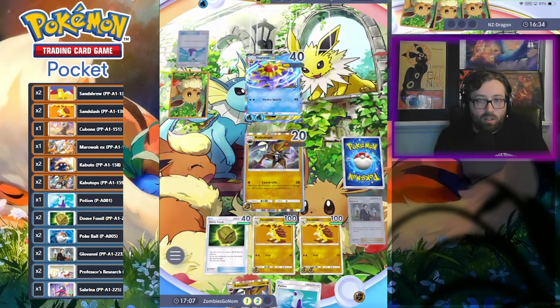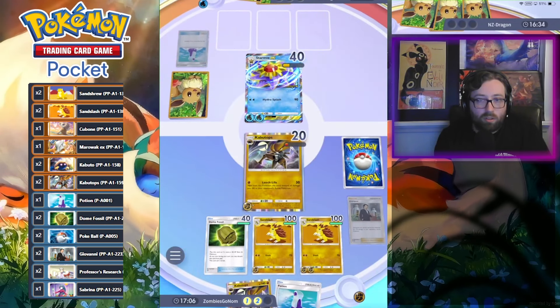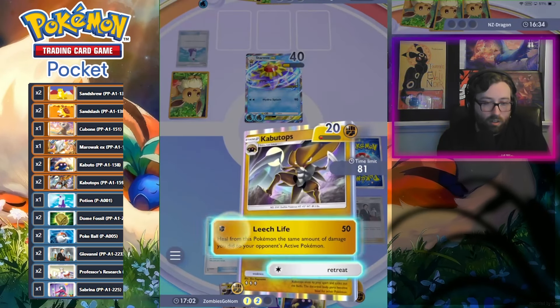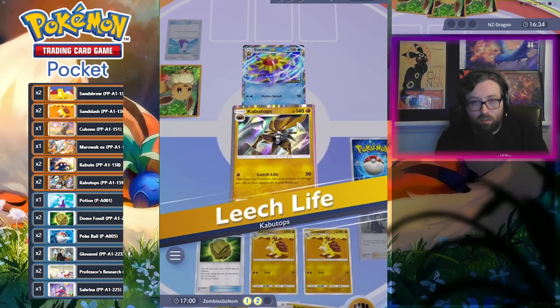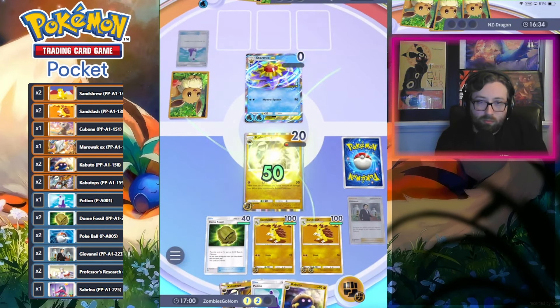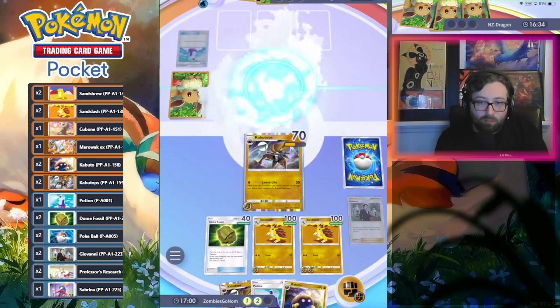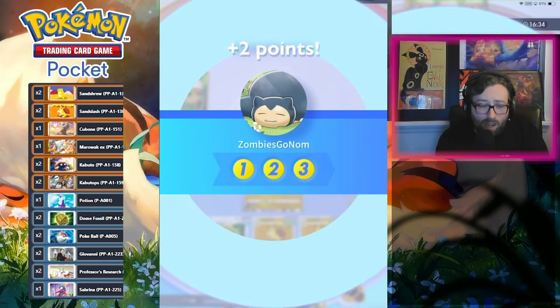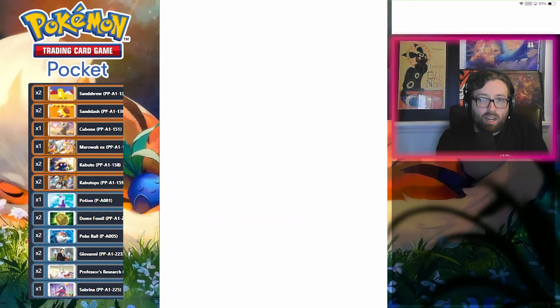Yeah, they're just dunzo. Kabutops got us there — easy W. We've won a lot with this deck tonight, like it's actually been on a tear.